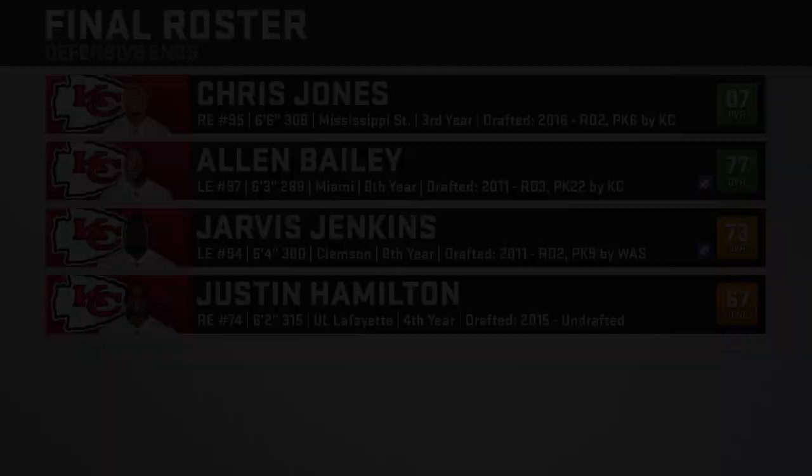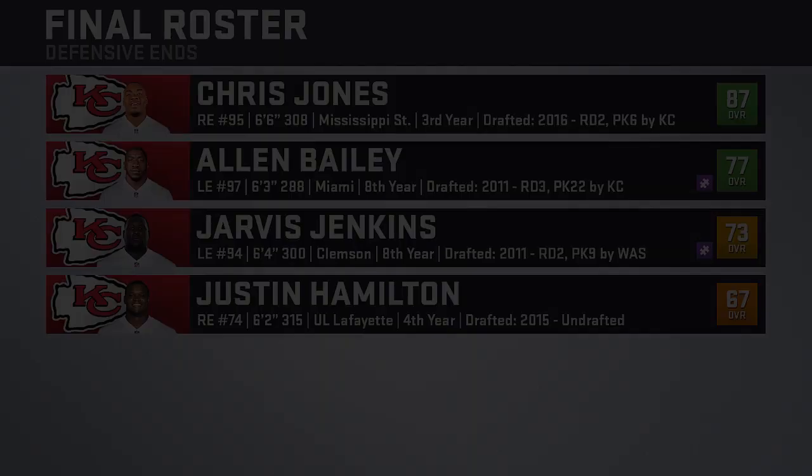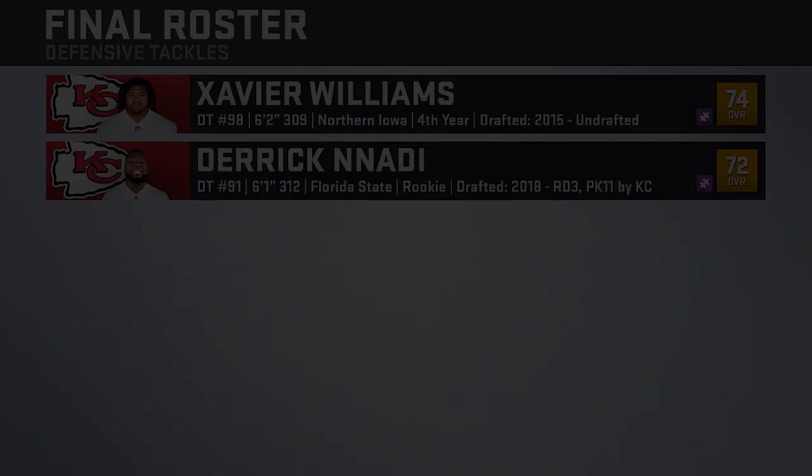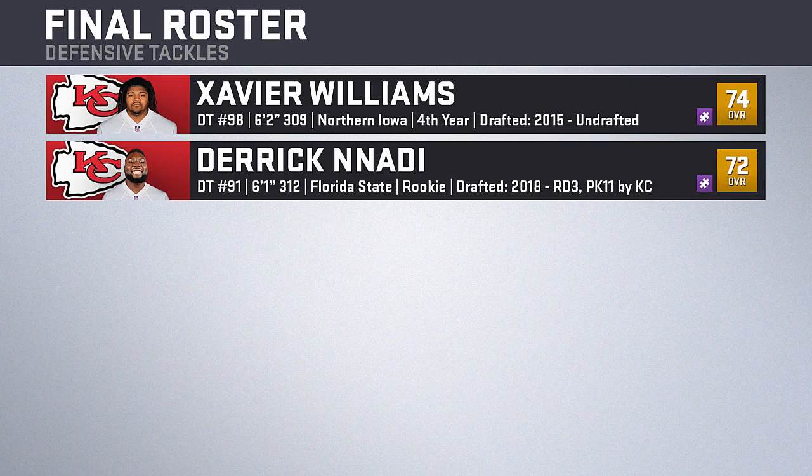Moving to the defensive side of the ball, up front at defensive end we carry four. Chris Jones and Allen Bailey will be the starters on the right and left sides respectively. Chris Jones will also be our rush defensive tackle. Backing him up on the right side is Justin Hamilton, and on the left side veteran Jarvis Jenkins. Moving inside to defensive tackle, restricted free agent signing Xavier Williams from the Arizona Cardinals will be starting, with third-round rookie Derek Nnadi who could push for playing time and will be formation-subbed in on certain packages.